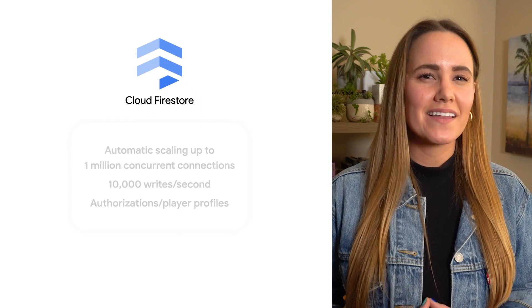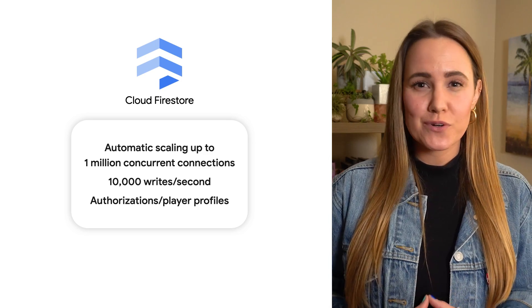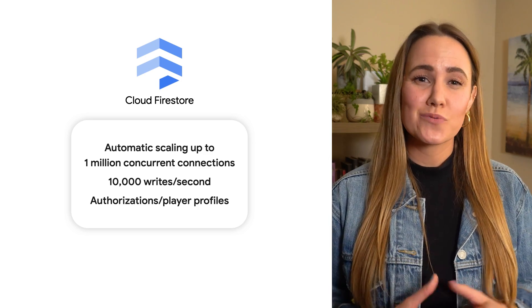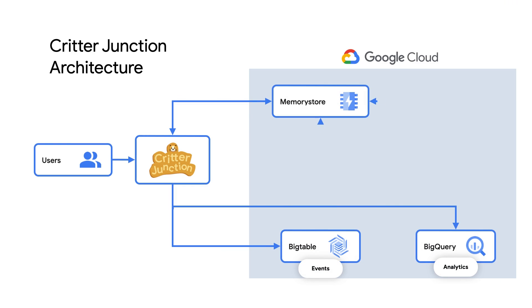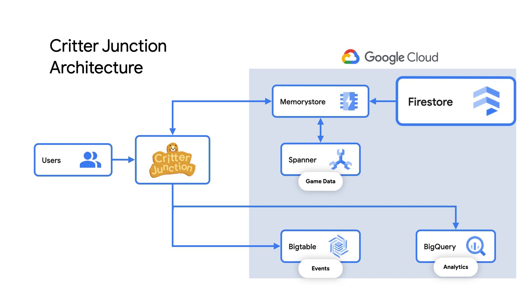With automatic scaling up to 1 million concurrent connections and 10,000 writes per second, Critter Junction doesn't have to lift a finger or be concerned with downtime regardless of usage spikes. This means Critter Junction's architecture could use Firestore for the game's front-end services like player authorization and profiles to store billions of documents with hierarchical world state data.